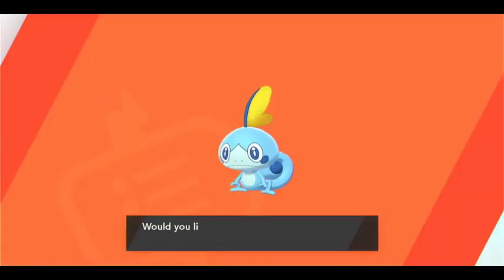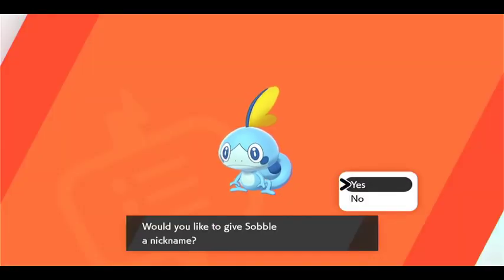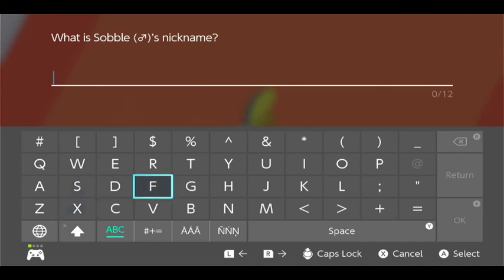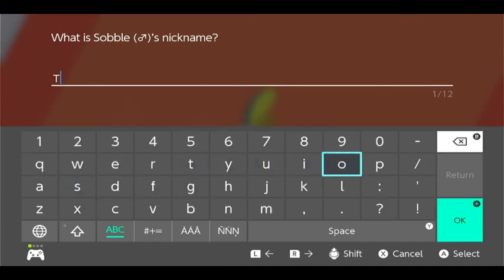I really wanted Scorbunny because I haven't played as Scorbunny yet, but Sobble is also good. You did Sobble for both of yours. Or do you want it to be Tobbles? Tobbles is funnier. Tobbles Howard. Or should it be Tobbles Bowered because the B from Bubbles? I don't know if it's gonna fit. We can just do Tobbles.